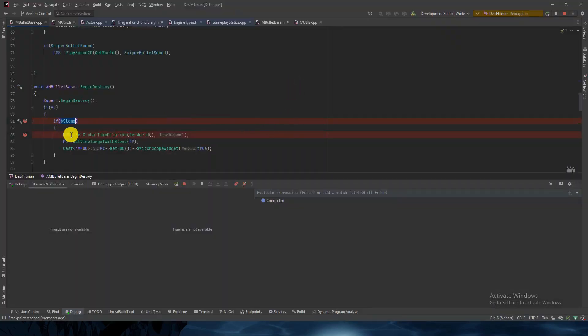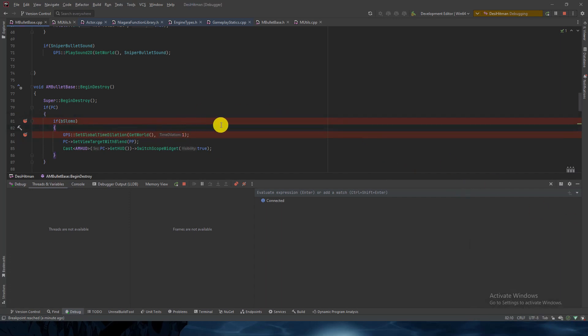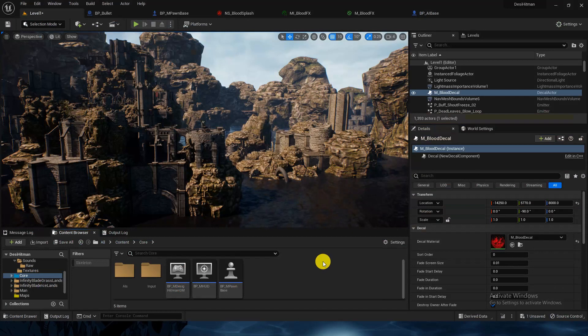Maybe because we haven't set slow-mo back to false, so let's fix this. Set slow-mo equals to false. Let's try Control+B to compile.